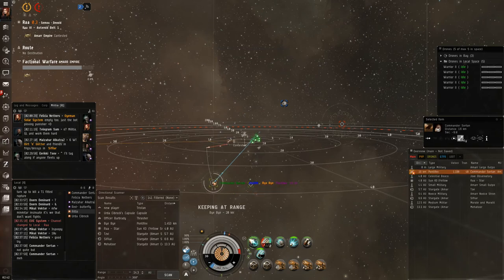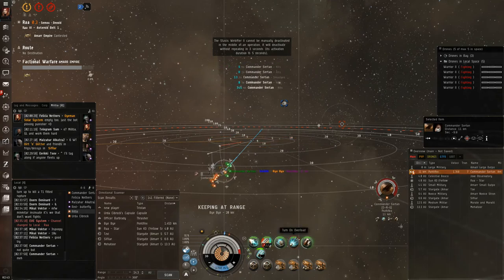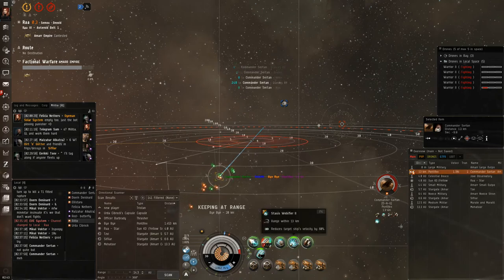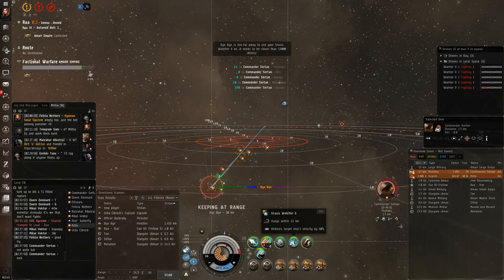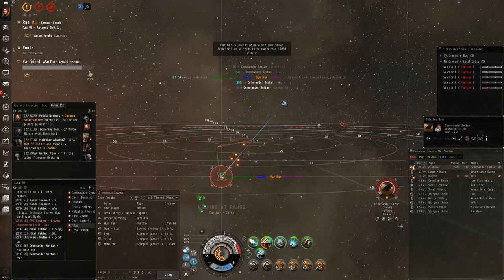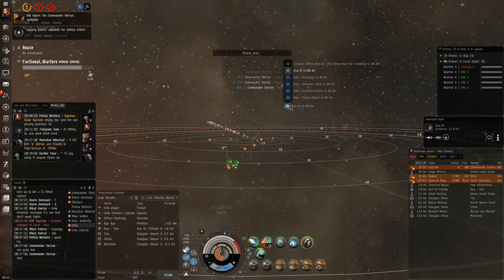Anyway, moving right along — these guys are getting pretty fed up with me plexing their systems. I was messing with them around the gates and a couple complexes, so they brought in a Pontifex, and they're usually pretty tanky, and this one was. I switched over to Phase Plasma to hit his damage hole, which helped a little bit. I knew his buddies were coming — you could see a couple of them in system — but it's too late for him. The best thing about these complexes: you can't warp to fleet members and you can't cyno. So if you want to go toe-to-toe with a Nanocane you better have something fast and tanky. And he's dead.